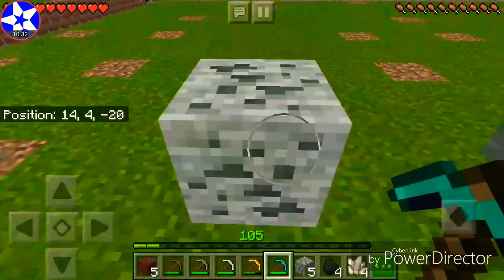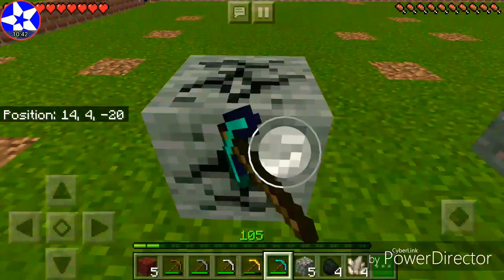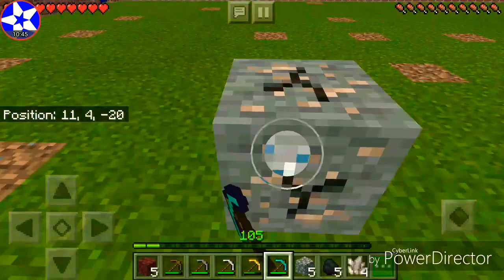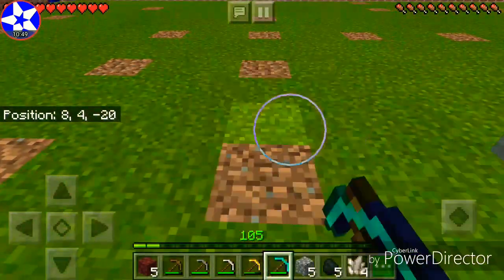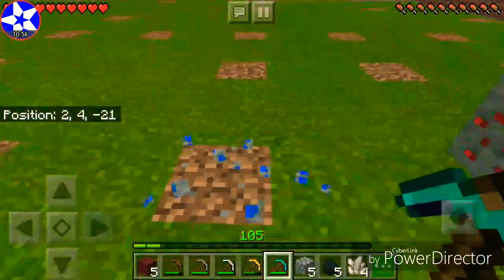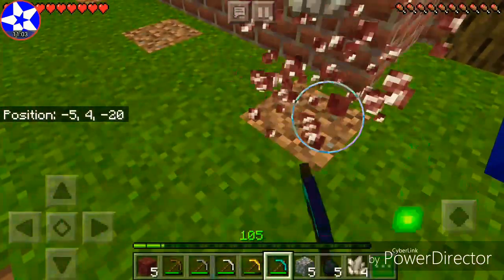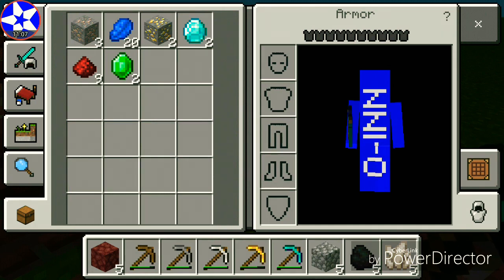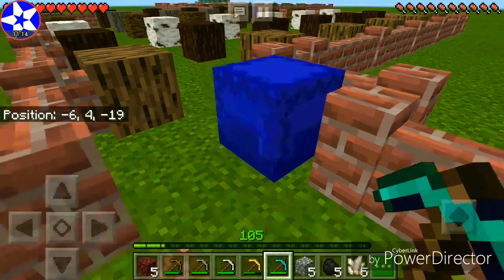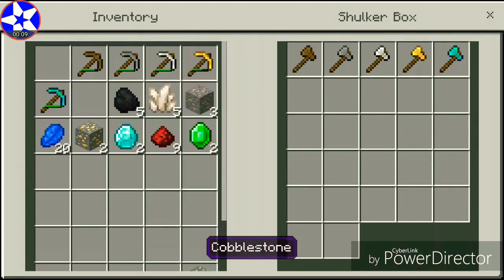Now for the diamond pickaxe — the ultimate mining tool. Diamond — oh my gosh, wow! Look at the level of the golden pickaxe compared to the wooden one — that's awesome. Lapis lazuli, redstone, emerald — all right, looks like we got everything. Holy cow, I have 20 lapis lazuli! All right, we're moving on to wood now.